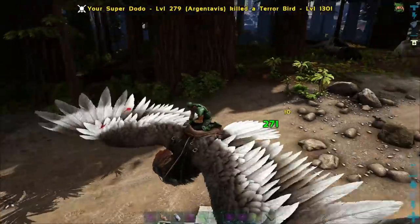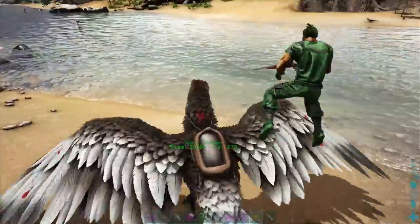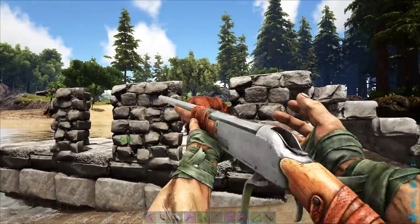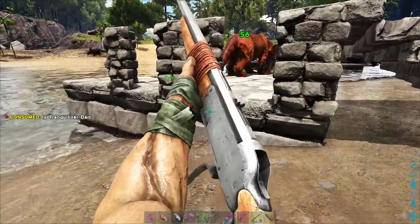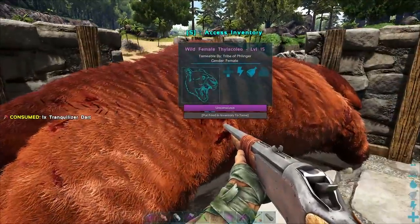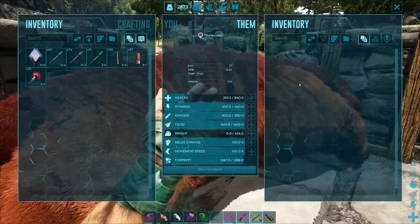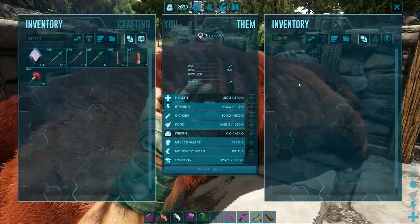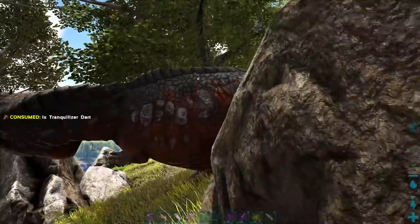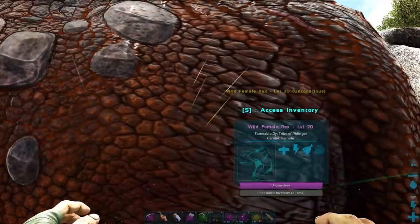You can knock out Rexes while sitting on the back of a Thylacoleo. You can knock out just about anything sitting on the back of it — but stay away from Gigas, that's all I'm saying. These guys are my number one favorite dino other than the next one. There's a reason when I'm recording my series that I breed and imprint a Thylacoleo and latch onto it as my go-to dino. They are that great.